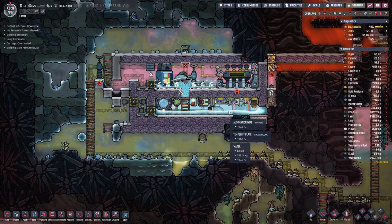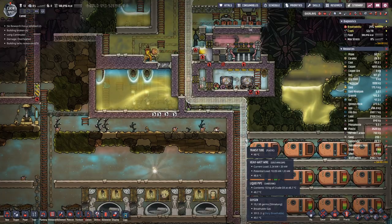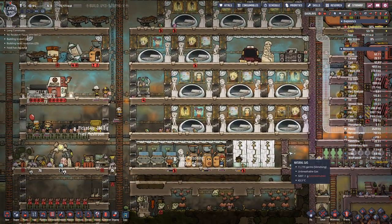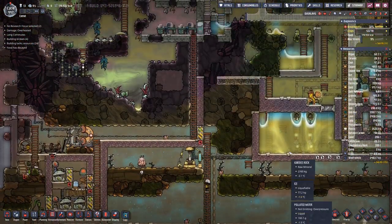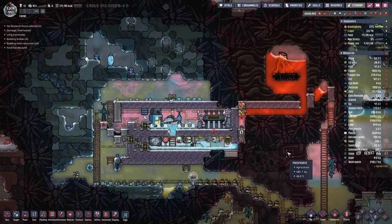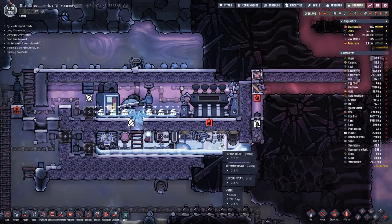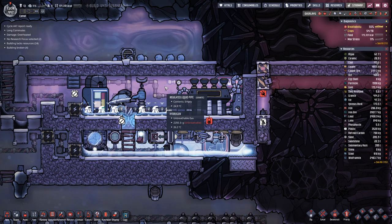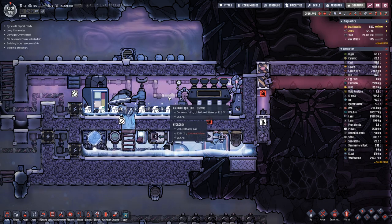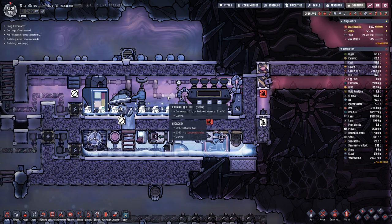We have around 250 kilograms of water sitting down there — it's good, I would like to have a bit more. The hydrogen is still cool at 26, and that's also the temperature of the water here in the pipe.